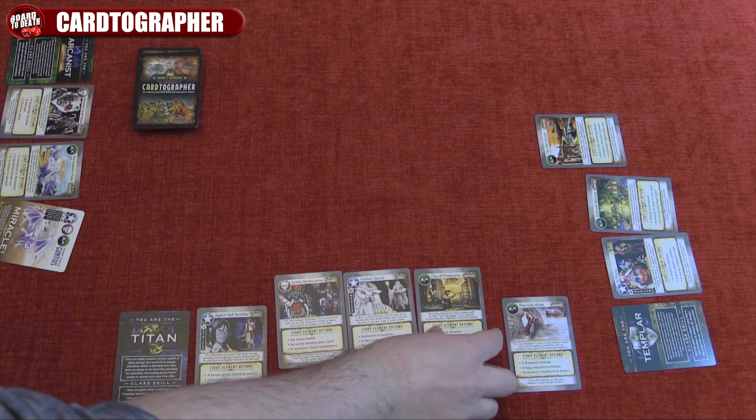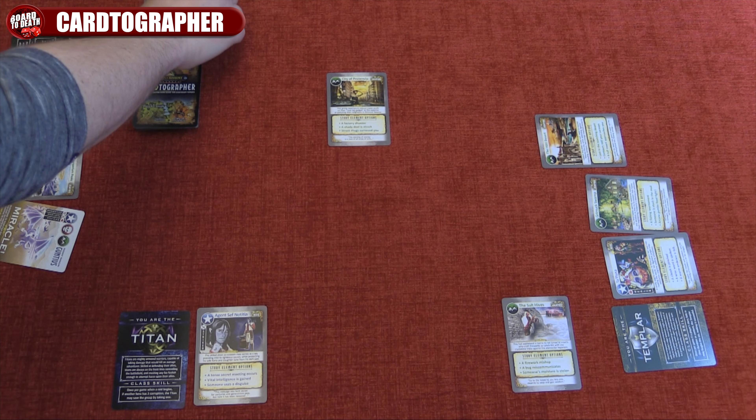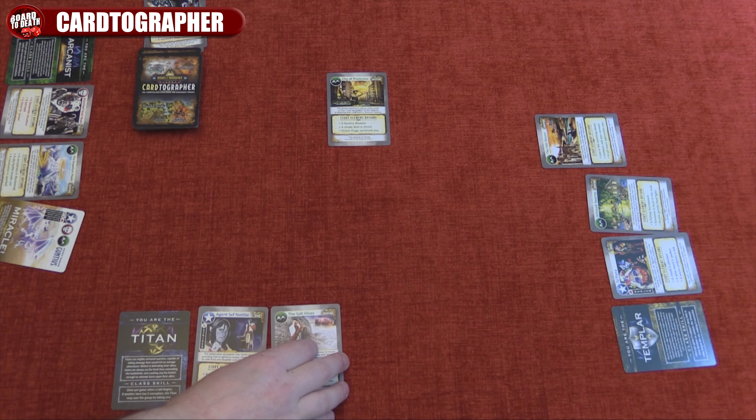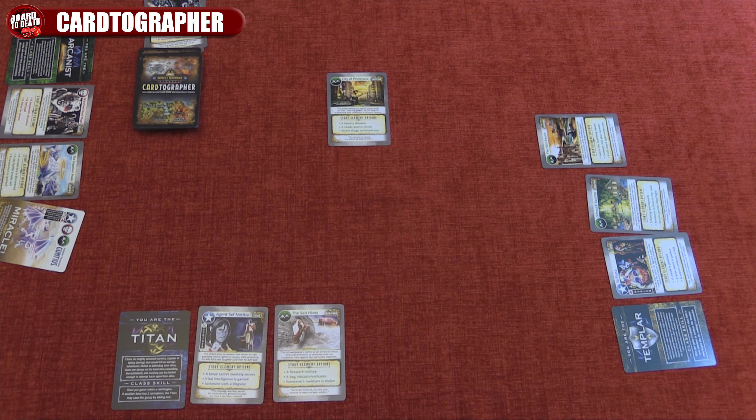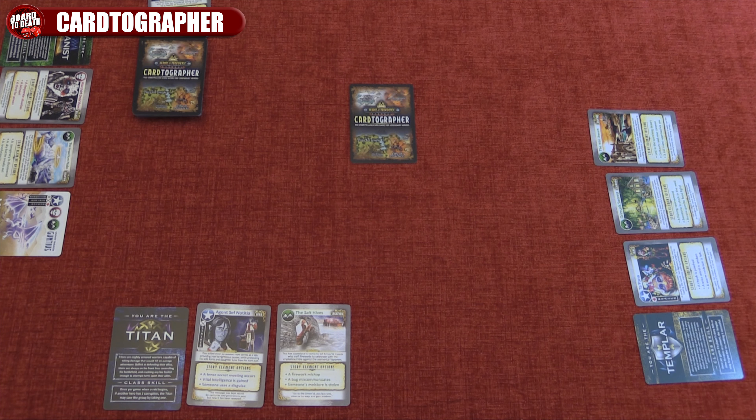At the end of the timer, if the player finished the story and met all the requirements, the card is placed in the middle of the table face up, starting the 3x3 grid. If they fail, then it is placed face down instead, giving the evil dragon Luxian one point.